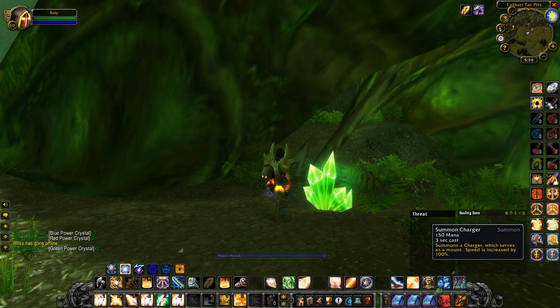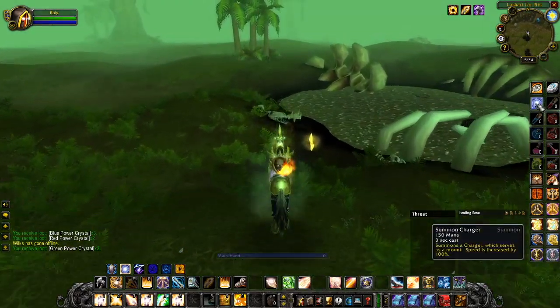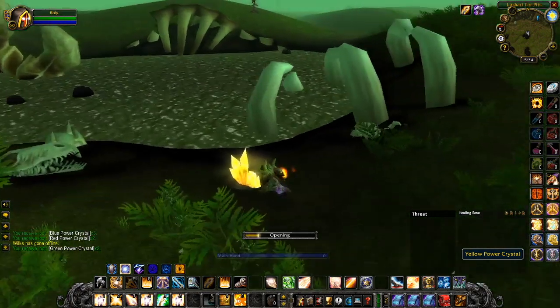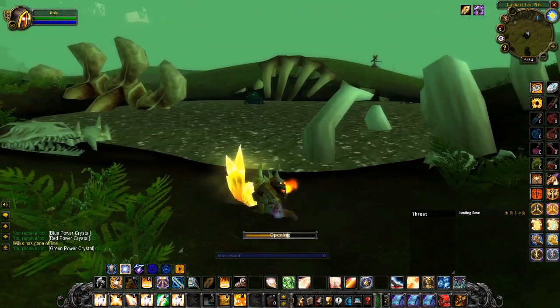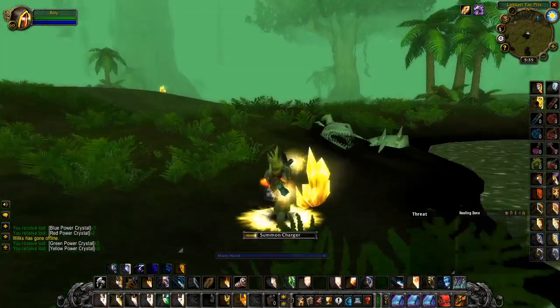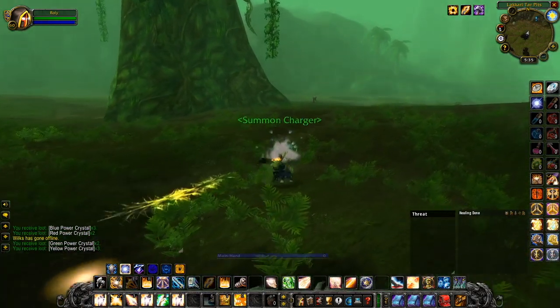That way you don't have to do what I did, which is spend about half an hour to an hour running around the entire area like an idiot just trying to find these specific crystals. Because although they are literally everywhere, sometimes you're going to run into the problem I had — there's an overwhelmingly large amount of the red ones and the green ones, but as for the blue they're rarer. Same for the yellow ones — it took me absolutely ages to find all of them.